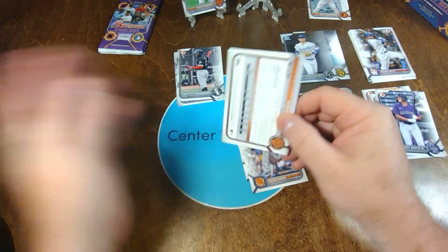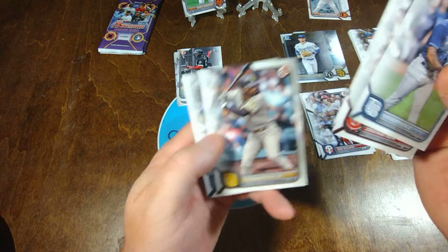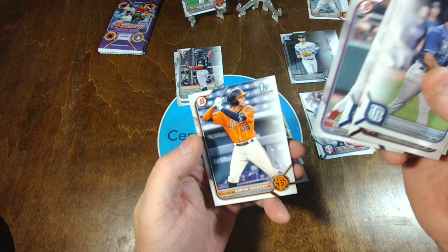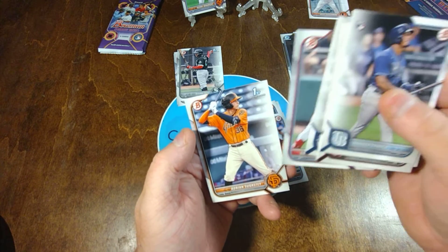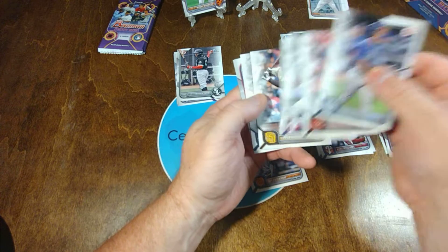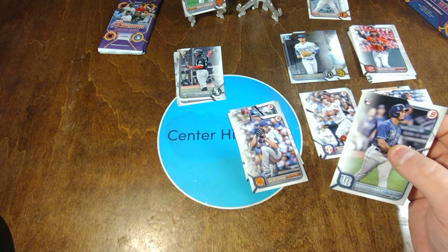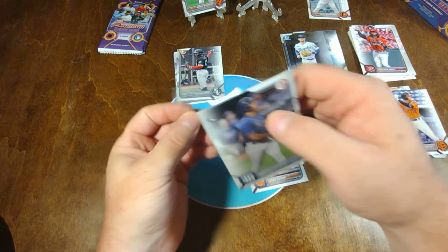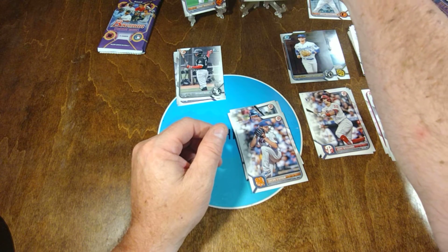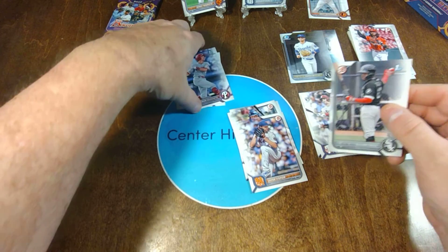Last regular pack. There we go — we got another Wander! Jonathan India. Bryce Harper. Fernando Tatis. George Springer. Emmanuel Rodriguez. Arian Sagasti. Wander Wednesday — got another Wander, been a little while since I pulled Wander. We still got the mojo packs, yo. Put the firsts with the firsts.